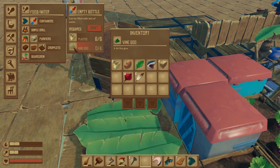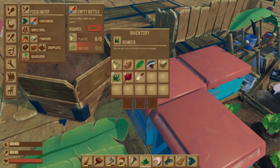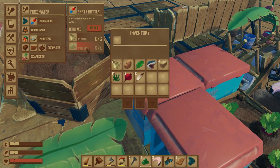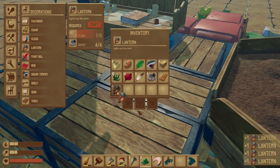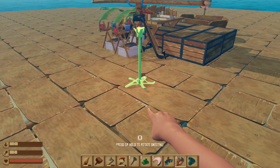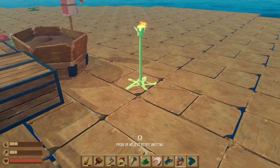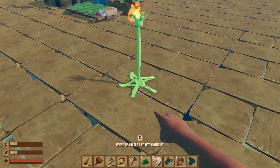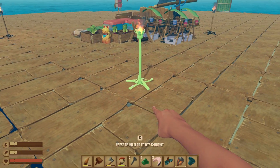If we've got four vines, we should have enough. Let's make vine goo - I'm pretty sure you can make it. Let's make a few lanterns too. I assume these just burn forever on infinite fuel. Let's pop one right here and one here. We probably should have done this at night to see how bright the lights are, but whatever.